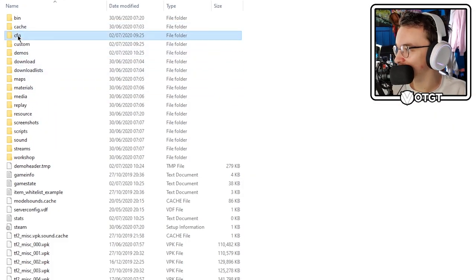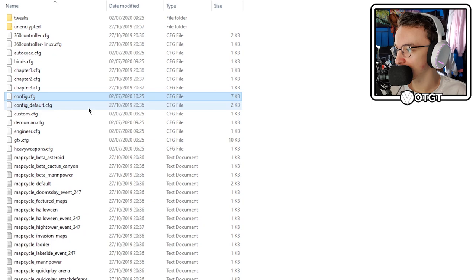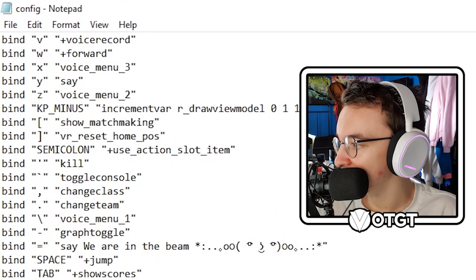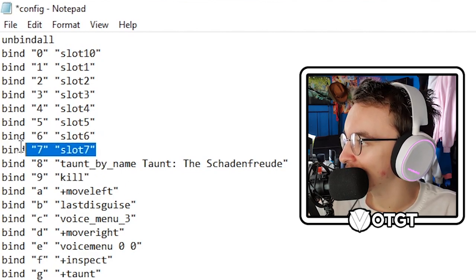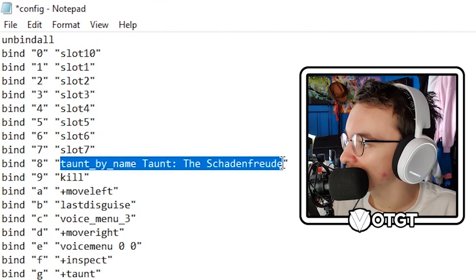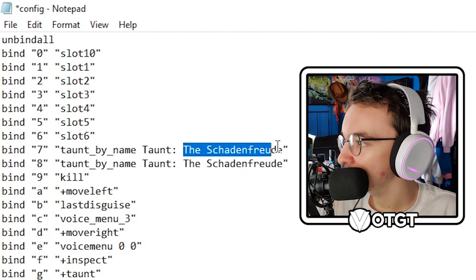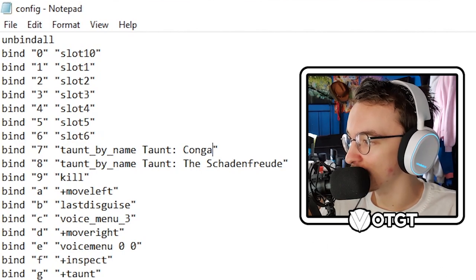We're going to go to my TF folder, find the config file, find my config, and open it with Notepad. Here's all my binds. Where's my bind for the number 9 key? There it is — bind 9, slot 9. Change that to kill and get rid of that. That's why it wasn't working. So we just need to essentially go into the config file and change it. This should work now — we save that. Should work. Doesn't mean it will, but we're about to find out.